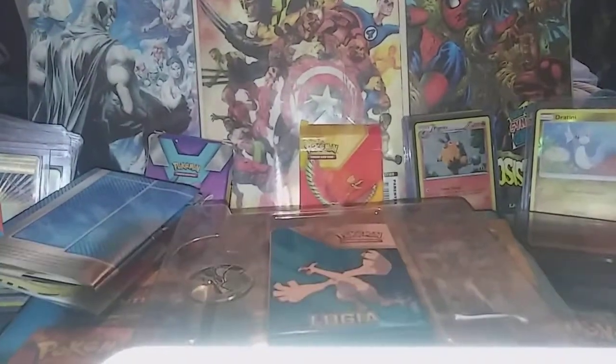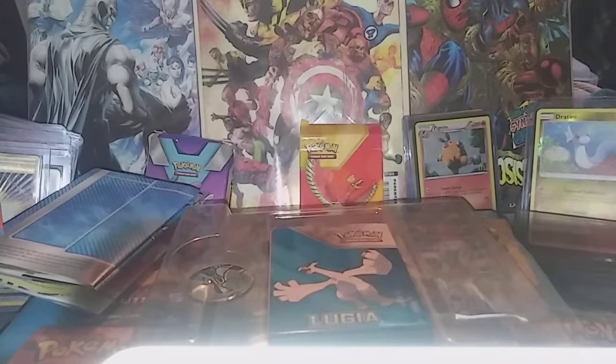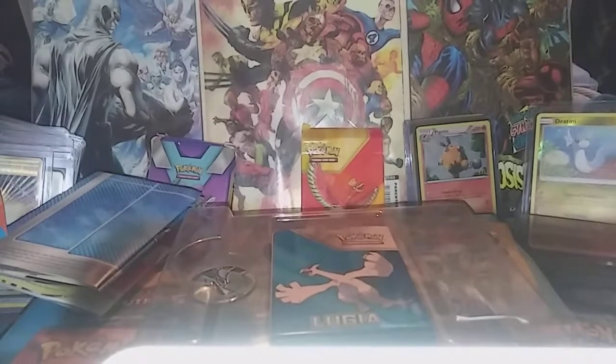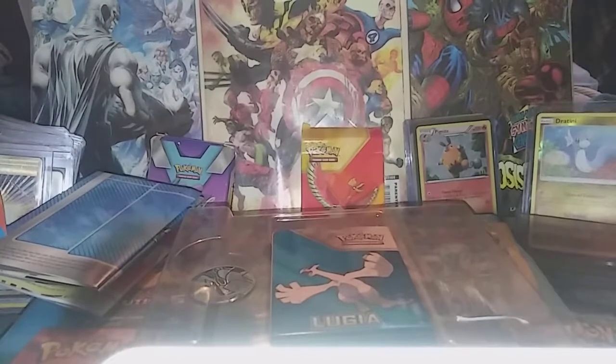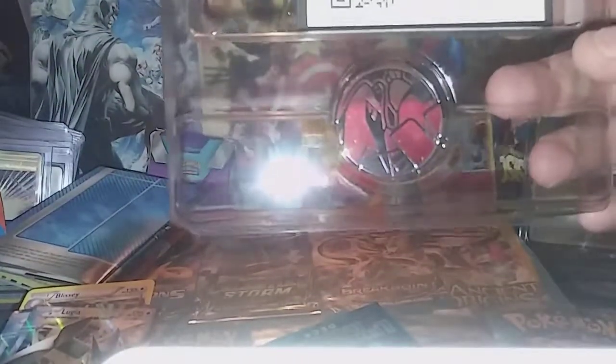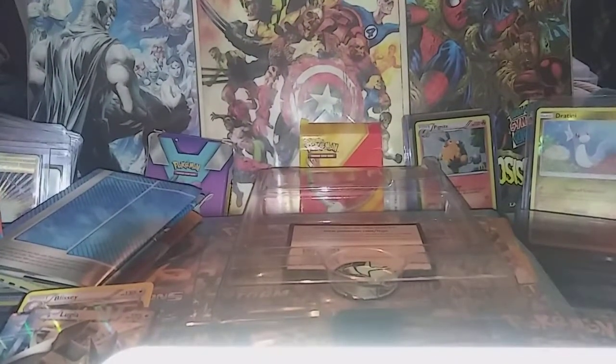We got our Blissey. If you like my videos, please subscribe, man — subscribe to me only, forget everybody else. So there are our two Lugias and our rare Blissey. Look at that co-card. It comes with your little coin, your little Lugia coin, and your little starter decks.